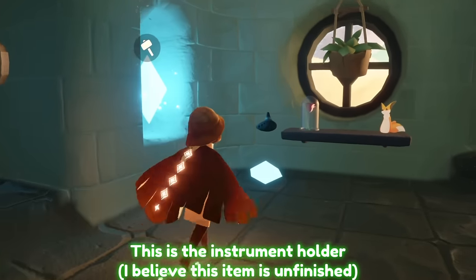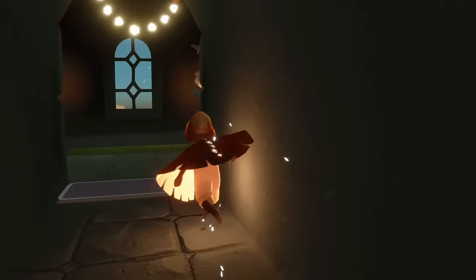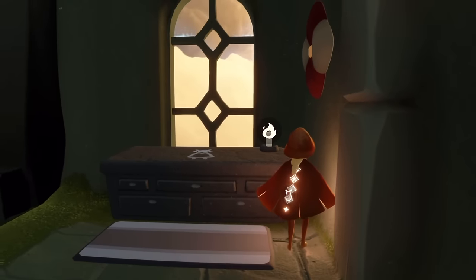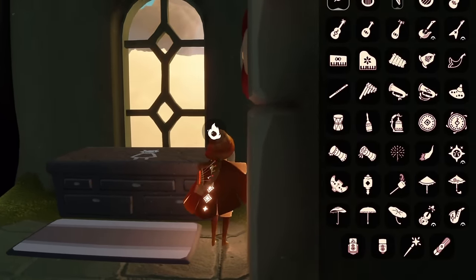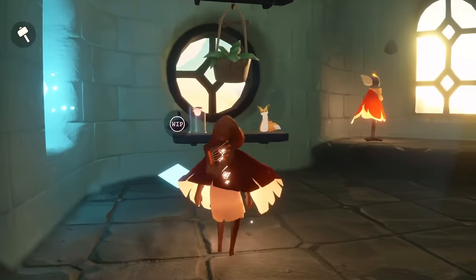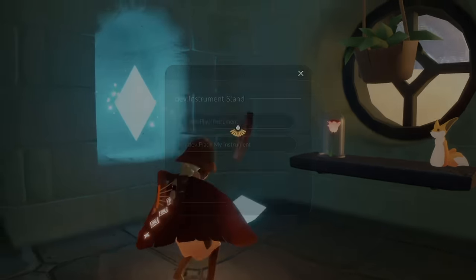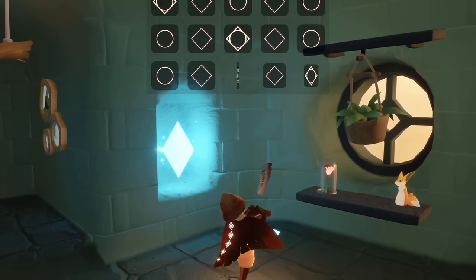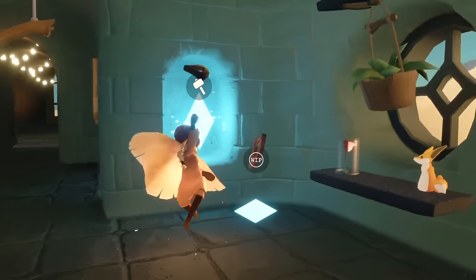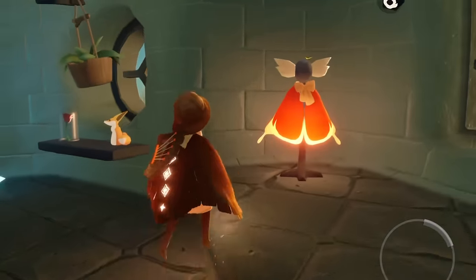This right here is the instrument stand with the ocarina on it. At the moment I think it's unfinished. Once I leave, the instrument just defaults back to the ocarina, but I can place my instrument here and also play it. I think it's just meant to display whatever instrument of your choice you like to play the most, whether it be guitar or whatever, but I don't think it's finished quite yet.